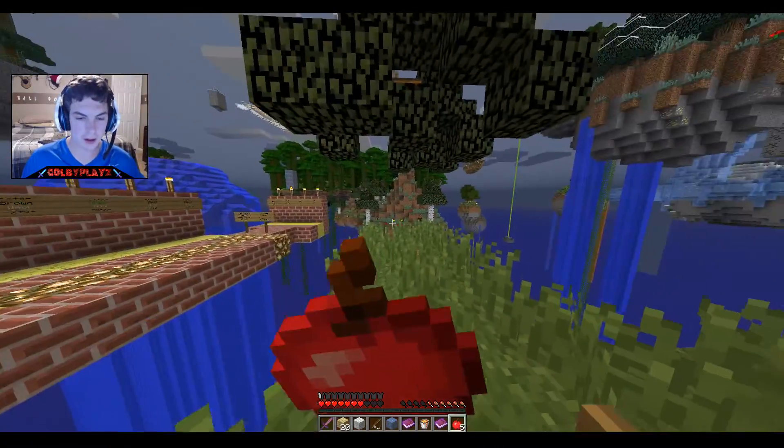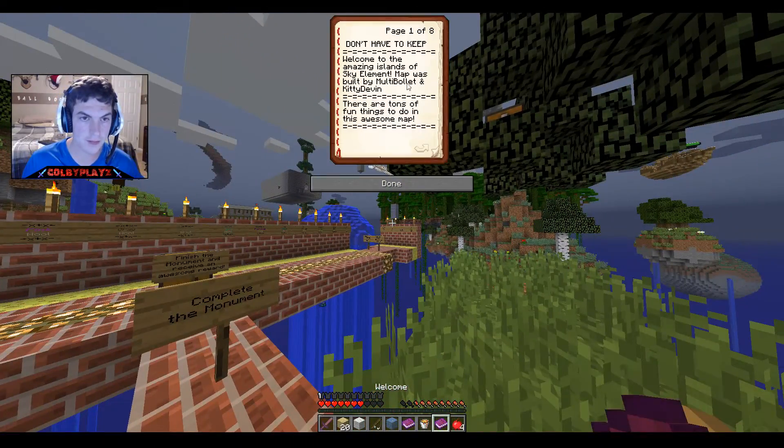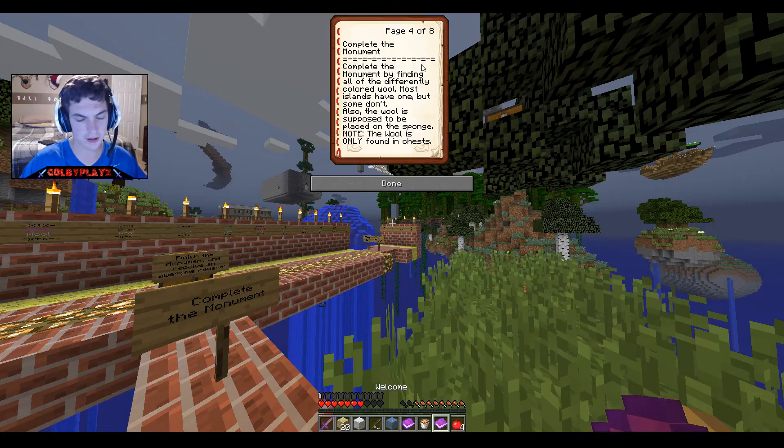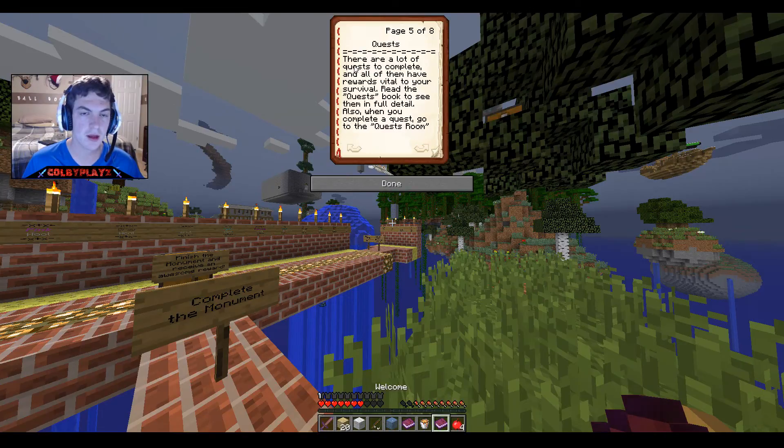Let's read this book now. Welcome to the Amazing Island Sky Limit map, made by Multi Ball It and Kitty Devon. There are tons of fun things to do. Things to do: complete the monument, explore all the islands, and get all the artifacts — artifacts are specially enchanted pieces of armor or weaponry, each one is unique and each island has one. They have custom names and usually bolded and italicized text. We already have two: a sword and a helmet.